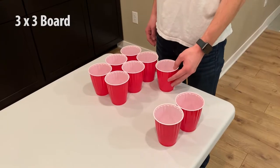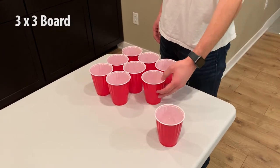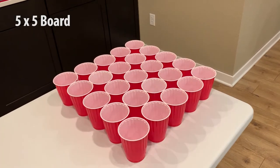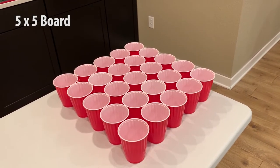For setup, you just want to put your cups in a 3x3 square on both sides of the table. You can also play with a 4x4 square or a 5x5 square for intense matchups. Once you have your cups set up, you're going to need to form two teams, and one person in each team is going to have to get the Planet Pond app on their phone.